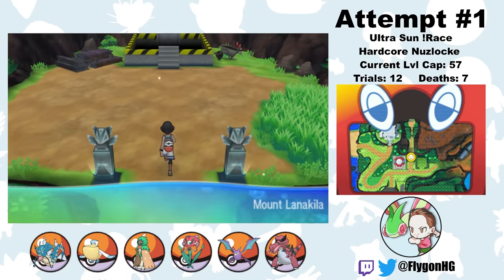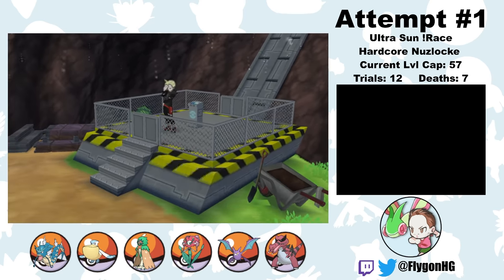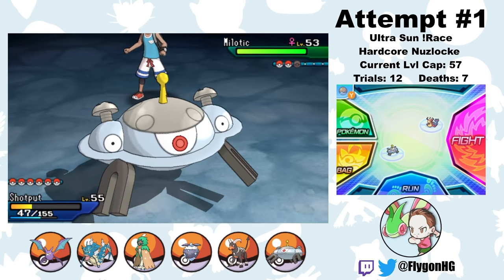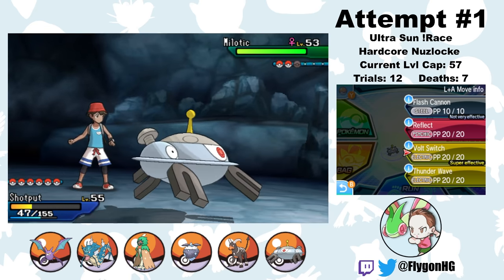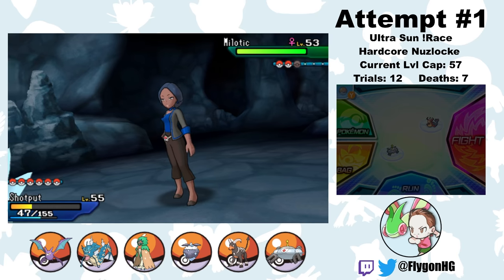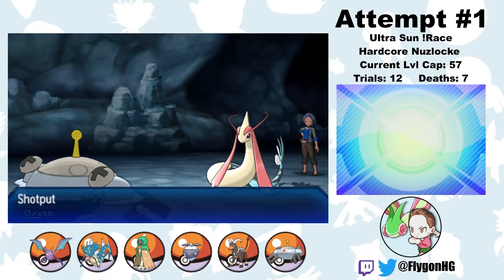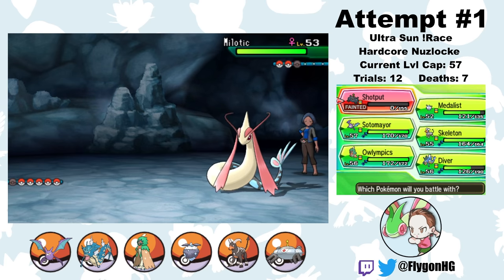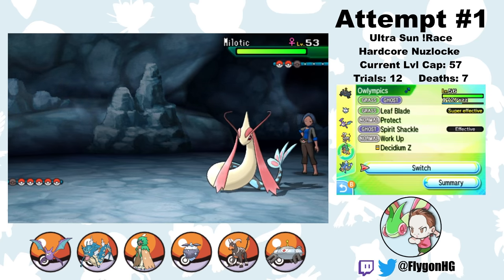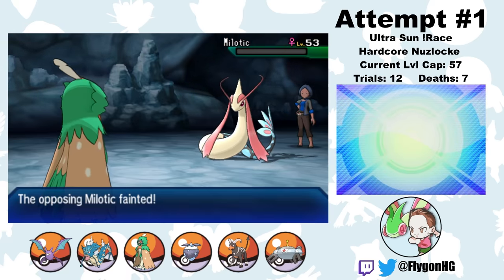All that's left is the Elite Four at the top of Mt. Lanakila. I skip the final battle with Gladion since it's not that difficult. However, there's a completely avoidable veteran trainer in the cave with a fully EV-trained Milotic. I try to pivot out Shotput with Volt Switch, thinking I'm fast enough, but I completely misread Milotic's speed stat — Milotic outspeeds and kills Shotput with a Hydro Pump. Owllympics then easily comes in and one-shots Milotic with a Leaf Blade. This was completely avoidable. Rest well Shotput — you were invaluable.